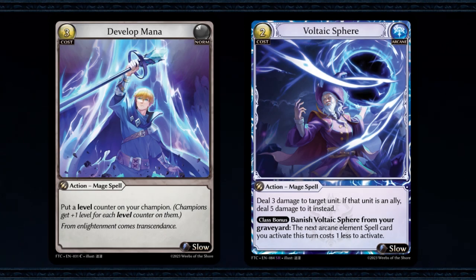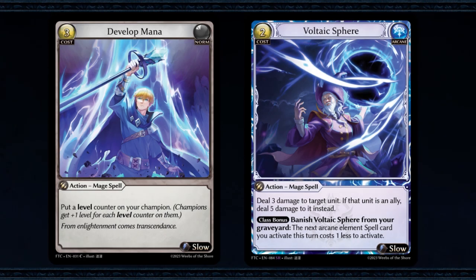With these new powerful spells in hand, the duo went after Merlin to ensure that Cambria can be safe once again.